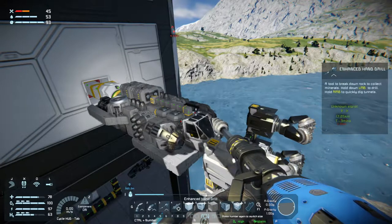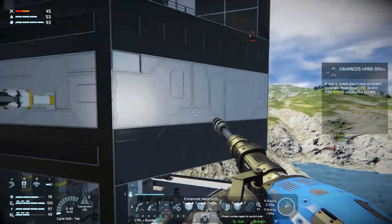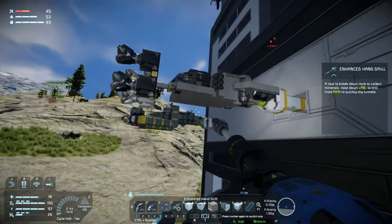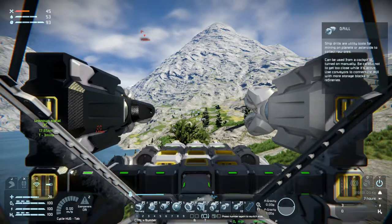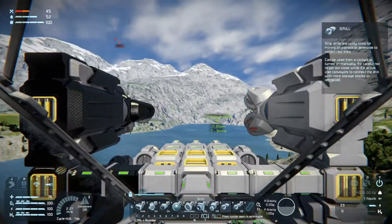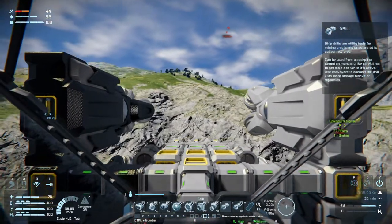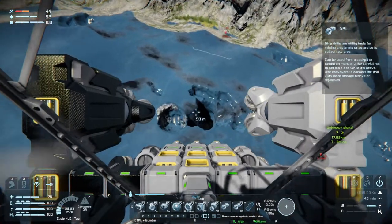Welcome back to Space Engineers folks, we are back on Earth as we were in the first season. We need to pick up magnesium and cobalt. We do have an observation outpost over there which will be sending drones our way now and then. I think the first order of business is to jump in here and get some magnesium. I have a pretty good idea where it is, it's right down here.